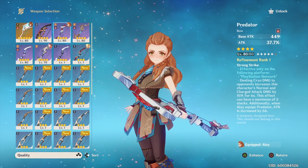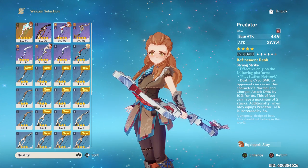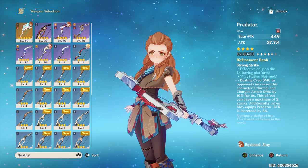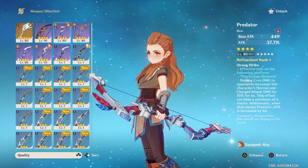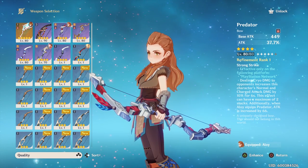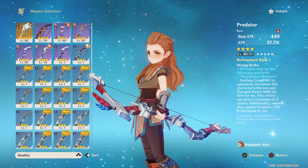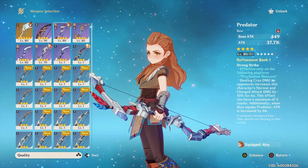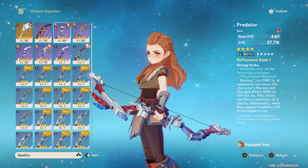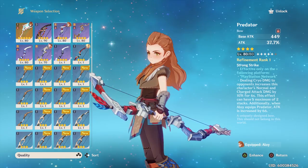Now we're going to use the Predator, which is the PlayStation exclusive weapon. I believe you only get the passive effects on the PlayStation Network. The passive is: dealing cryo damage to opponents increases this character's normal and charge attack by 10% for six seconds, with a maximum of two stacks. Additionally, when Aloy equips the Predator, her attack is increased by 66. I have it at refinement one.